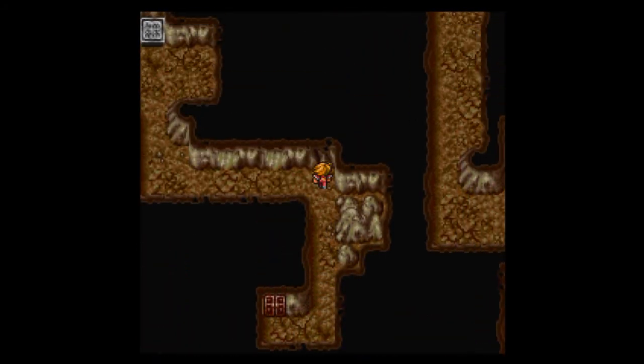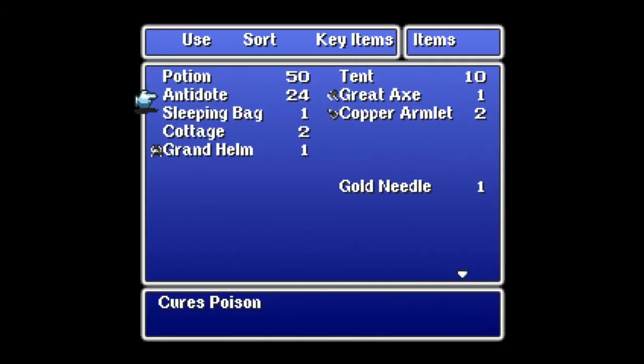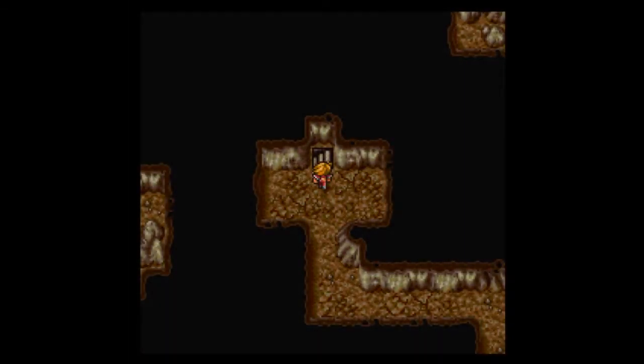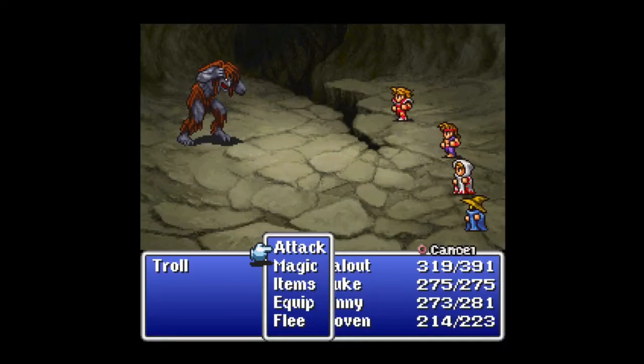I've heard this could have been done by level 12, but everything I see says go to level 14 for this. Now what you need to do is go to key items, Earth Rod, use it right here at this stone. And it breaks to form a secret passage that will take us to basement level 4. And holy crap, we have a troll.